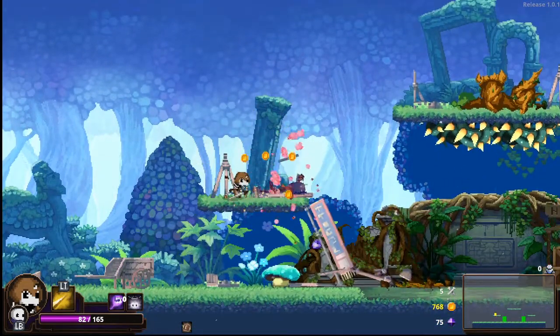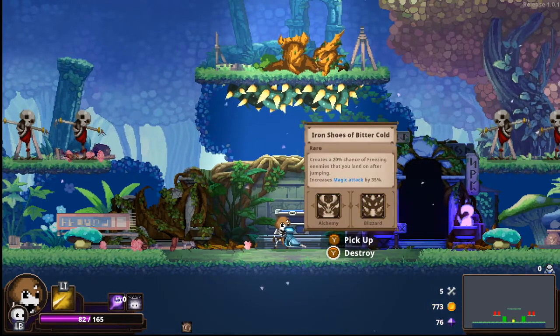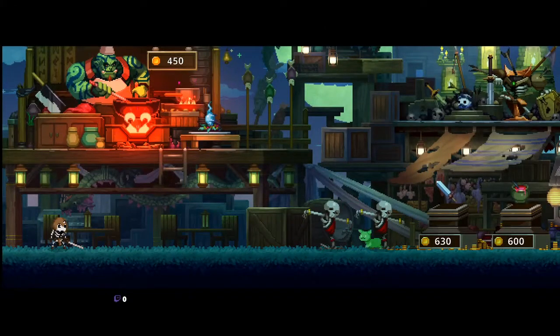Iron shoes of bitter cold — creates a 20% chance of freezing enemies that you land on after jumping. Okay, it increases magic attack. I'm not using magic attack but that's okay, it's still pretty cool.